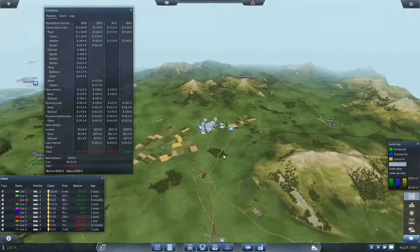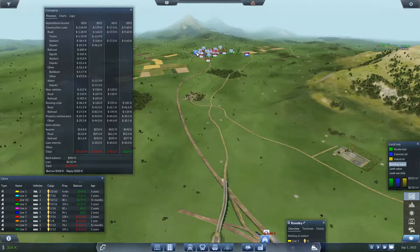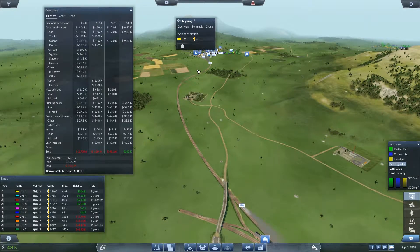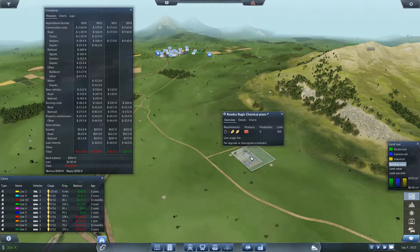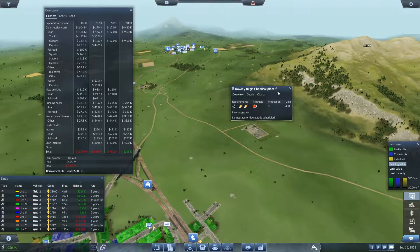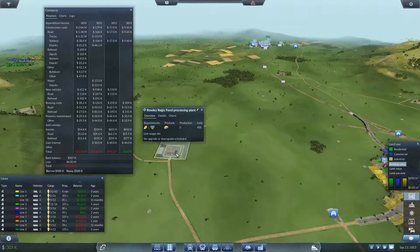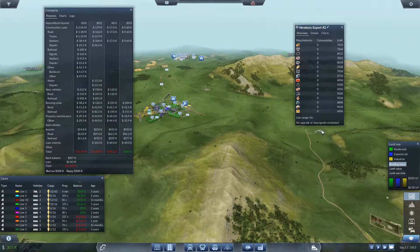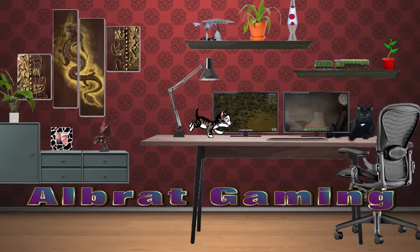We also have a four million expense sheet that we need to get rid of — that's not going to happen quickly, so over the next year we just need to work on it. I wonder if we could supply some things into these areas. Anyway, thank you for watching — please like, comment and subscribe.